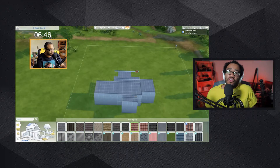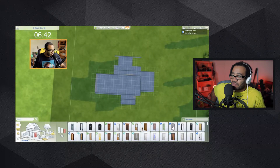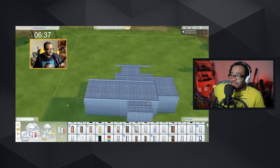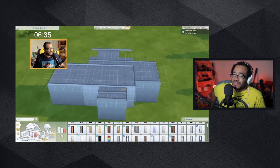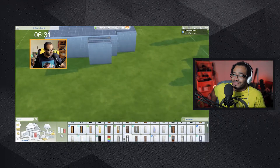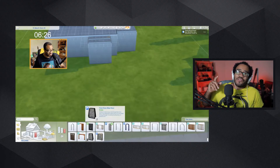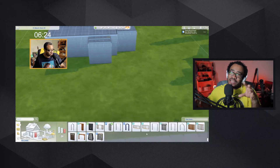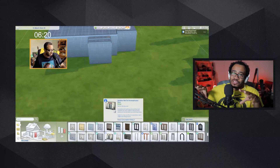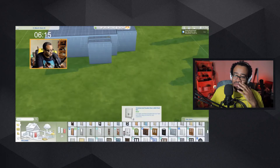Not bad — almost four minutes in trying to create the outer shell. I'm going for a modern look, like a modern cabin look — in the woods, like an Airbnb-style type house. That's what I'm going for. I don't have a budget, and that's another weird thing — I actually had a sim already on this lot, so I was starting to run out of money, which was the worst idea.